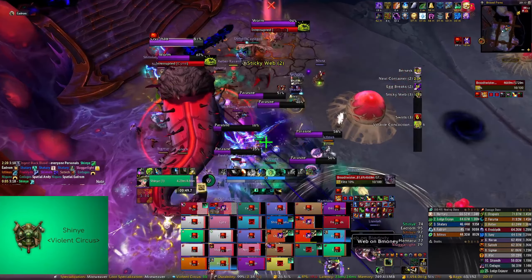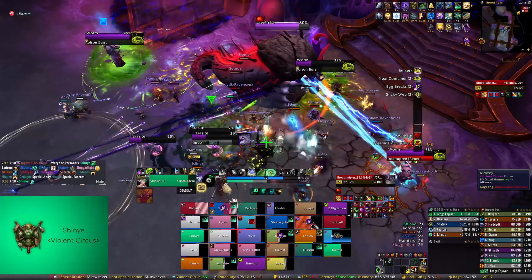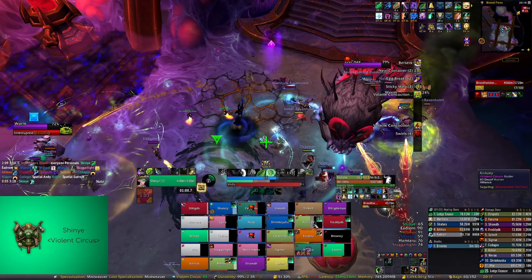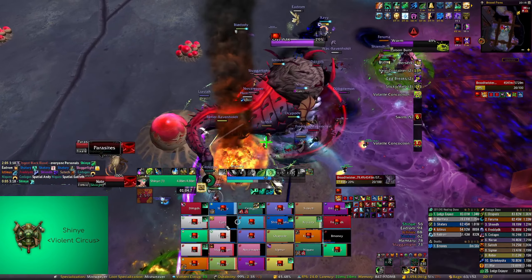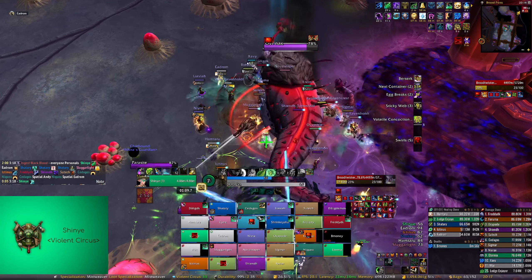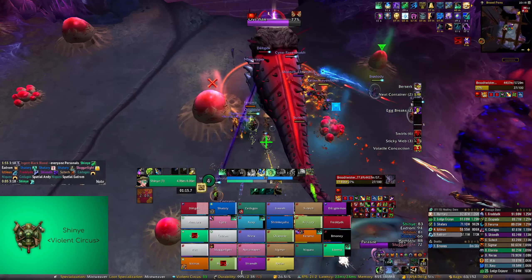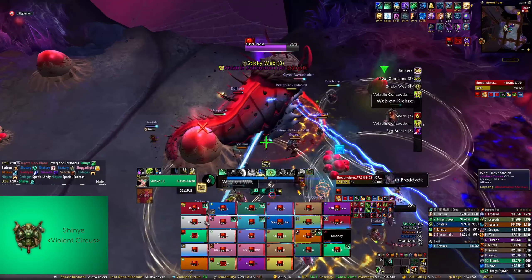Don't get fixated or eaten by these little ones. Interrupt 2. Interrupt 2. Make sure this is still kicked. Moving across to the 4-odd mark now. Still got some of the little ones coming, make sure they're dead. There's one in front of up now with these two tracks. Bobs away.